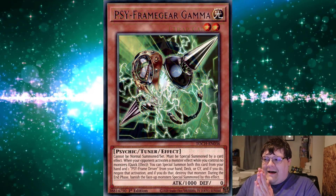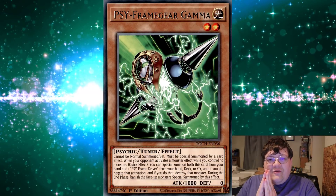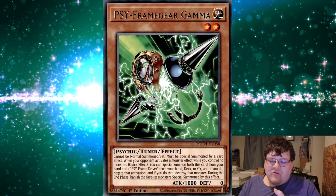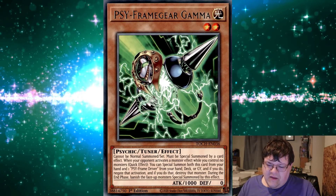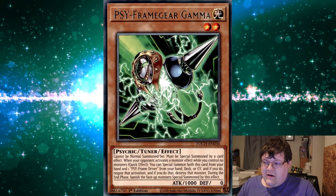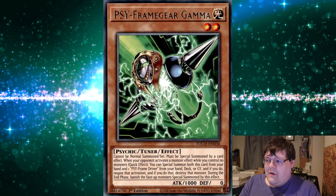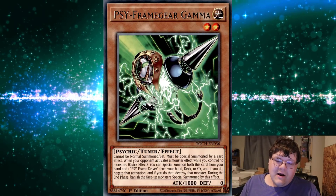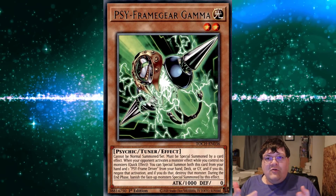Next up is Gamma. Gamma is once again the best hand trap we have right now. Gamma gives you the ability to stop the True King of All Calamities, directly stop anything Virtual World your opponent is doing, and interact with any combo your opponent sets up on the field for Dragon Link. You also get the ability to interact with Zeus — though you get a double chain anyway. You can stop it right and pop.